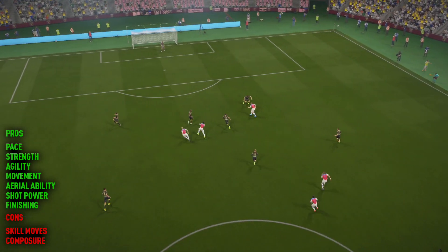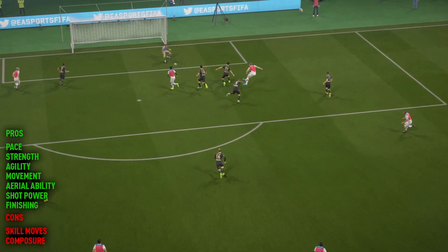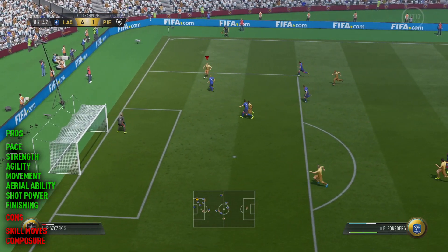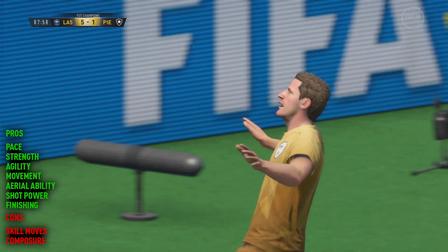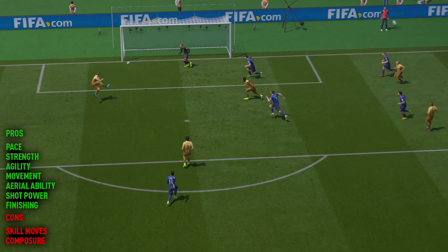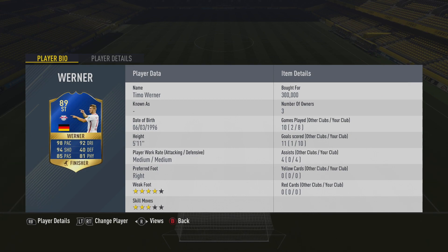You also get a player who is quite good in the air — good jumping and heading ability — and the added strength definitely helps there as well. I scored a couple of headers with him, though that's not really my play style. It was more that I was impressed I could whip the ball up from a goal kick and he would almost act like a target man, which I wasn't expecting either. That's another added bonus for Timo Werner.